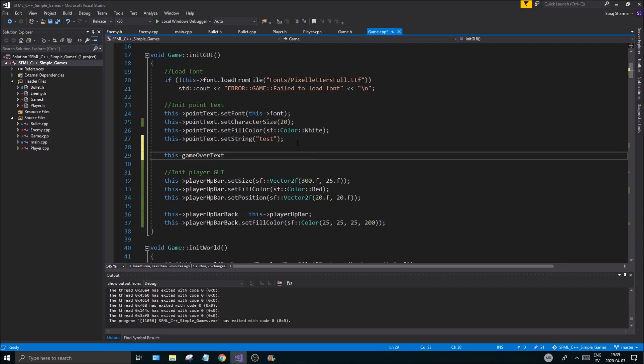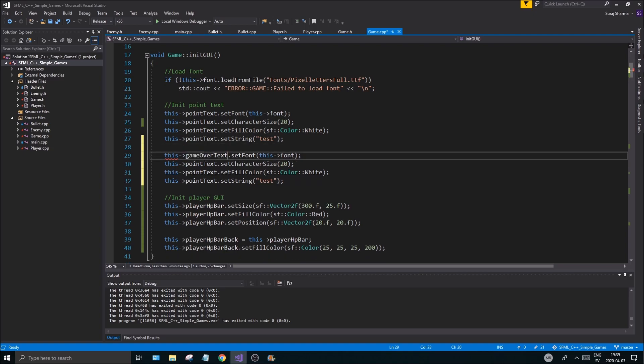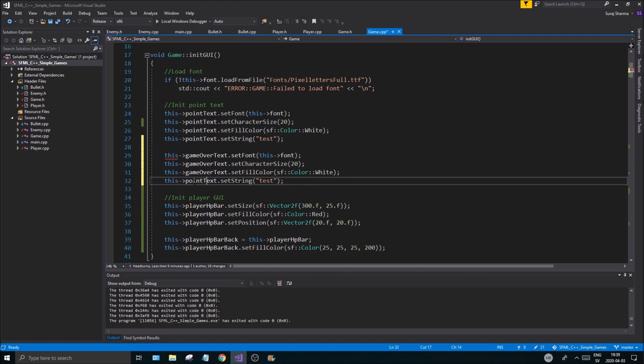In init_gui, copy an existing text initialization block and paste it for game over text. We'll ctrl+c and reuse the setup. Set the string to "Game Over". Set the color to red and the character size to 60. The font is already set. Now we need to position it properly.